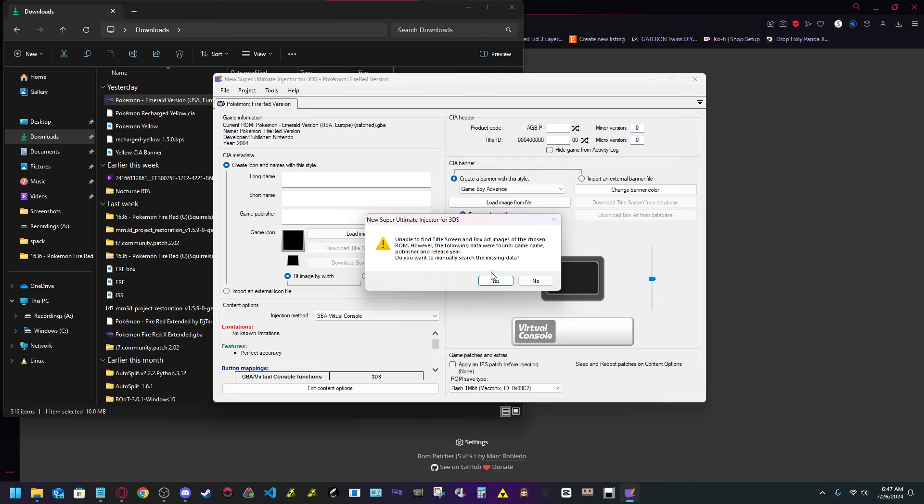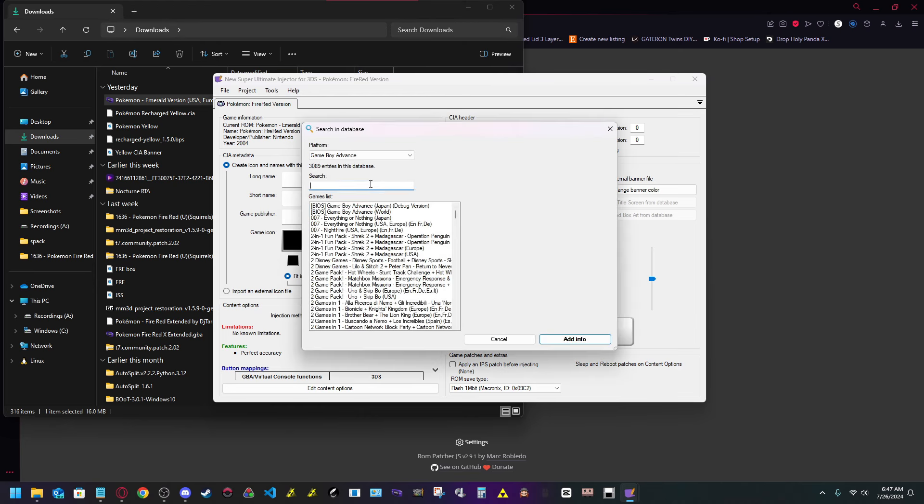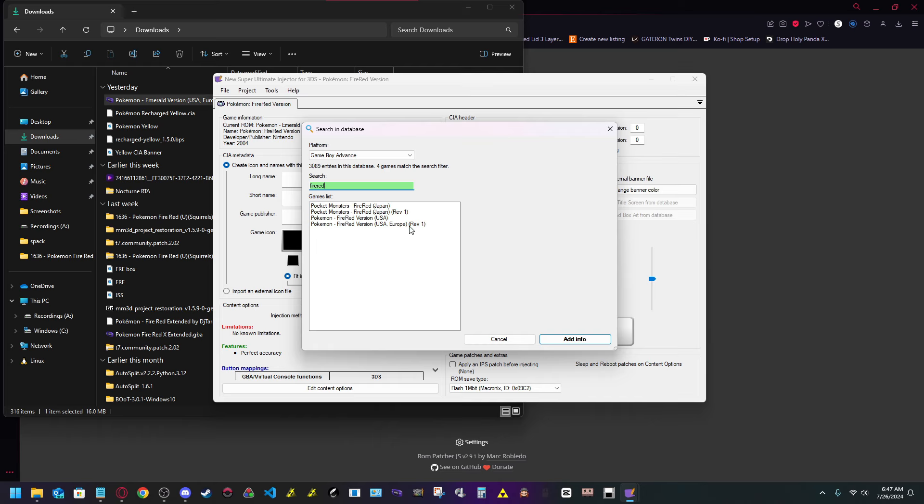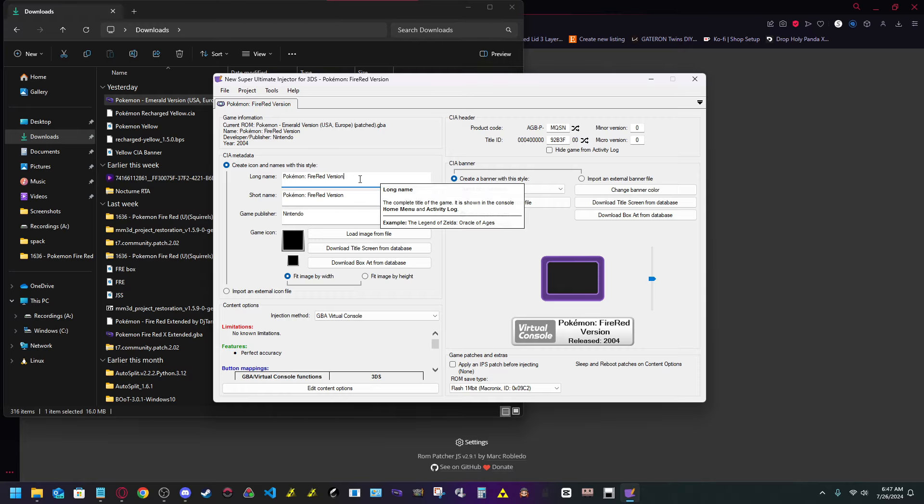It's going to tell you there is no screen/box art for the chosen ROM because this is a romhack, so NSUI won't have it on hand. You can search for what you want — in this case search 'Fire Red,' then select USA/Europe Rev 1. For the long name and short name, I usually just do the name of the hack for both.